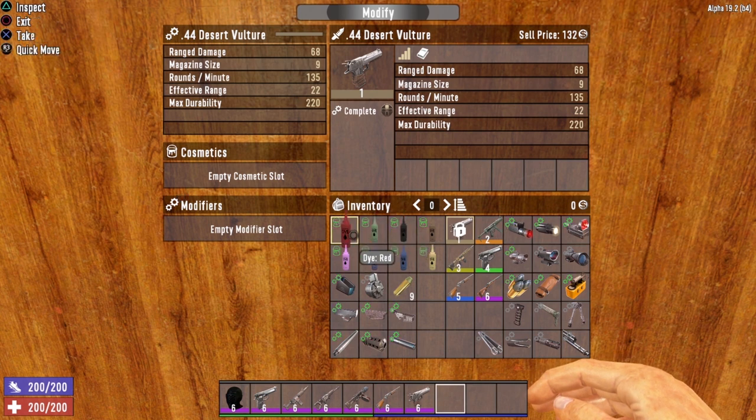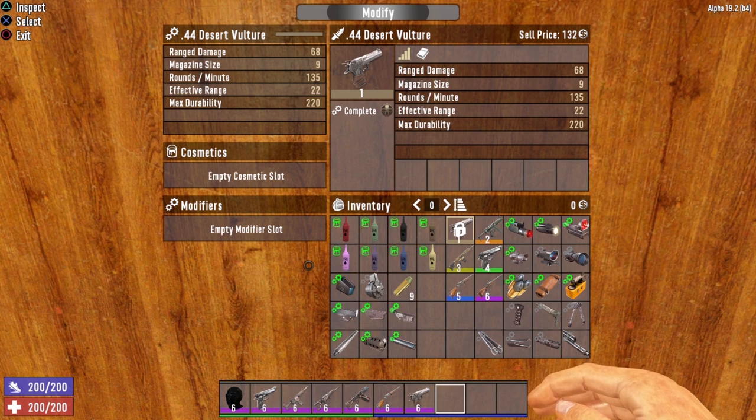If you take a look at the mods, the dyes have the paint can icon and the modifications have the gears. That is one way to determine which modifications can go into which slots. Cosmetics with the paint can can only go in the cosmetic slots, and modifiers with the gears can go in the modifier slots.